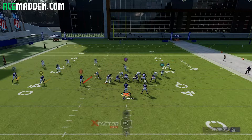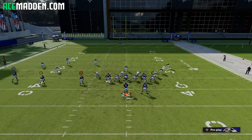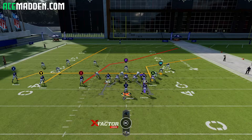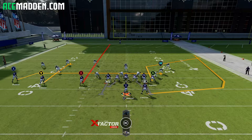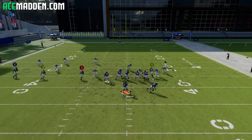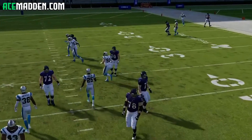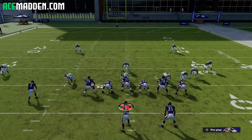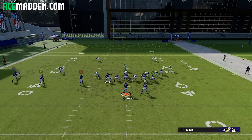Right here it looks like cover zero — in that case we do not want to run that same route combo; we want an actual quick option. I might run drag X, curl Y, streak B and do something like this — we'll have our drag or corner route open immediately. Our drag actually got bagged, and drags aren't super amazing this year because they get bagged quite frequently.